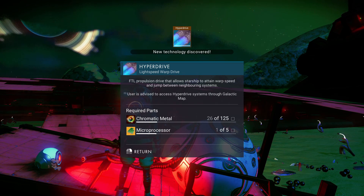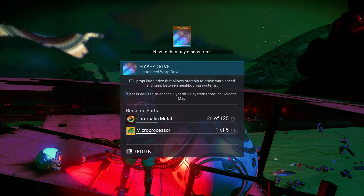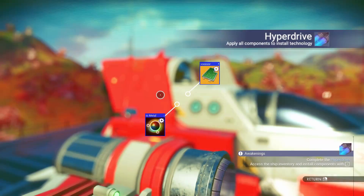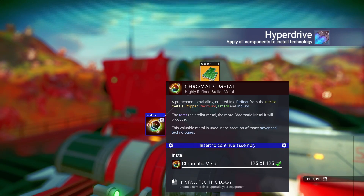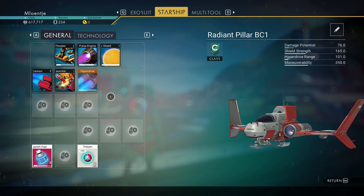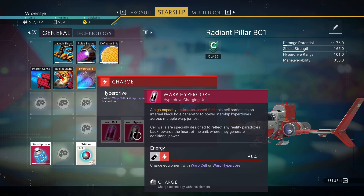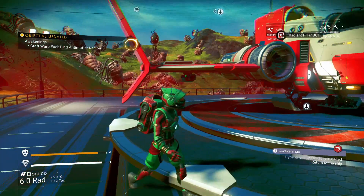'The anomaly comes from the stars. Take flight.' The schematic for a hyperdrive is attached to the end of the message. I pulled the blueprint — this hyperdrive blueprint is for a conventional starship, not a freighter of this size. Someone placed this here after the crash hoping it would be found. We need chromatic metal and a microprocessor. We could buy microprocessors from the intergalactic trading terminal. Hyperdrive installed!